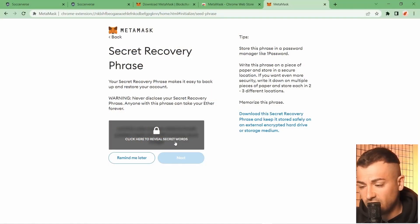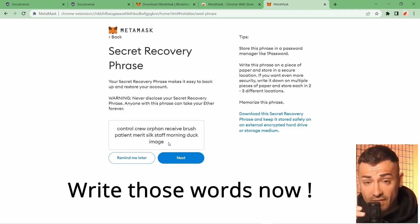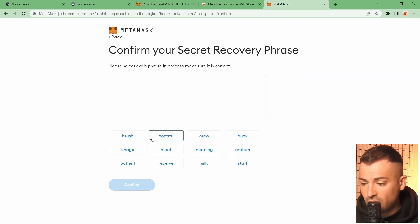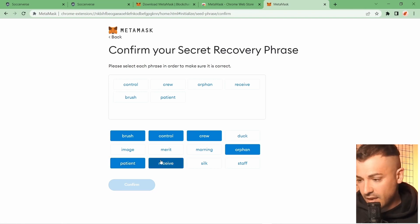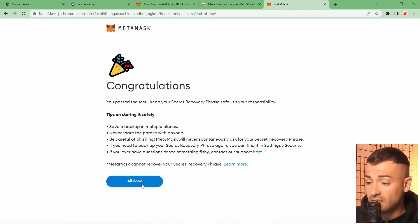Never show these words to anyone. In this case I'm showing the phrase, but this wallet will be empty and I'll delete it, so don't worry. Write down your secret phrase somewhere safe right now because you'll need it right after this step. Click Next, and now we reconstruct the phrase in the same order. Click Confirm, and congratulations — your MetaMask is installed!